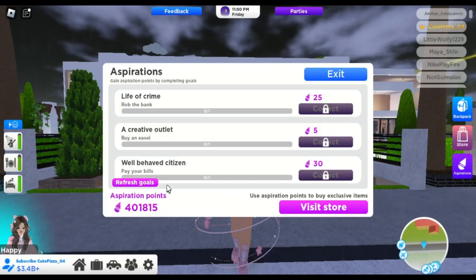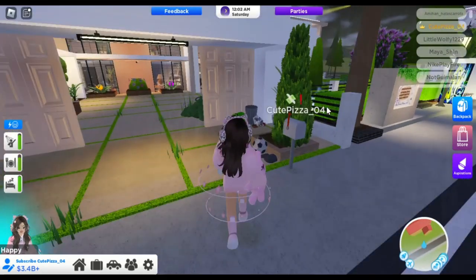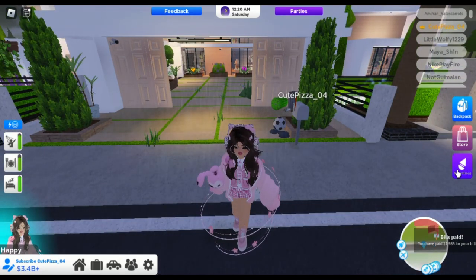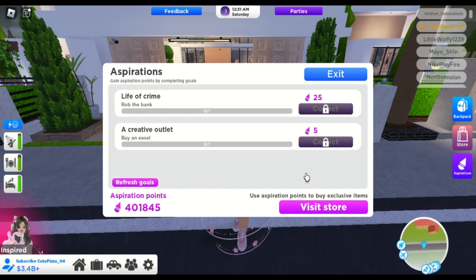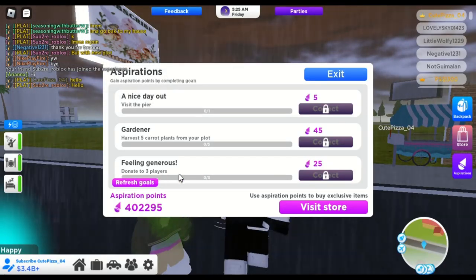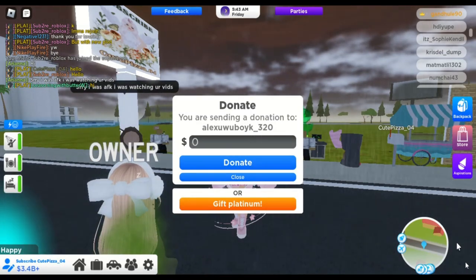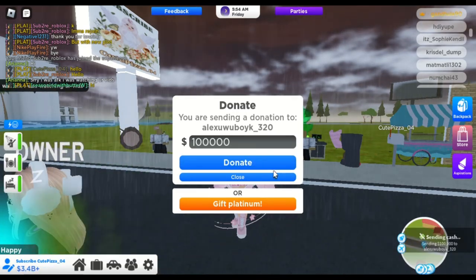Our next task is pay your bills. If you're having trouble not getting any bills, spawn a big build at your plot and you will definitely get it. Next task: donate to three players. Give donation to others three times — you can donate any amount you want, as long as it is between the range of the limit.